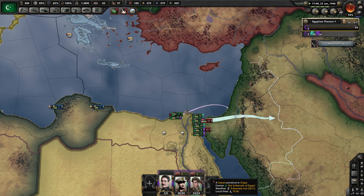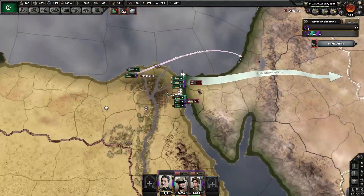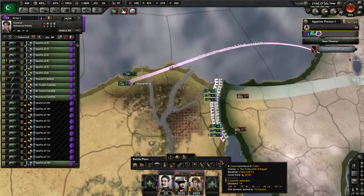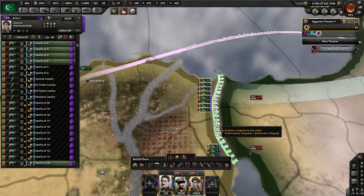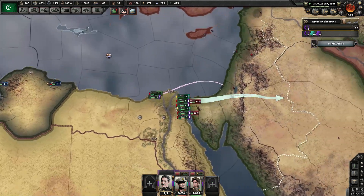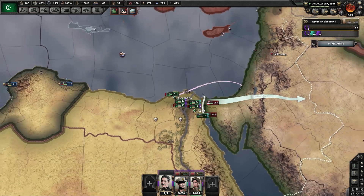And then we can do this naval invasion, which is still getting planned. 30 more days — 25. And then we can see what happens there. I'm going to take you guys and cancel this one. I'm going to put you guys here in Alexandria for now. So once we successfully invade, I'm just going to send the horses in and see what we can do. If they die, they die — I just need to make something happen over there.